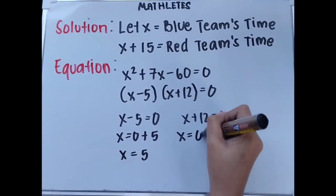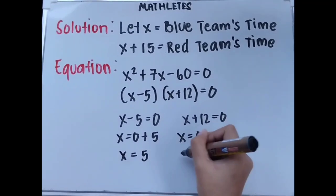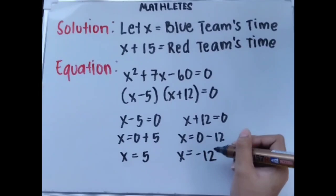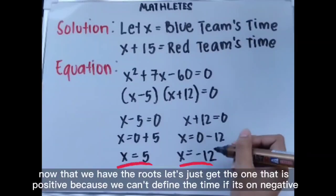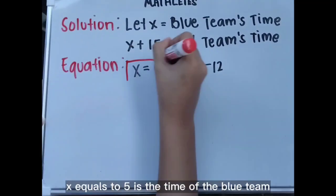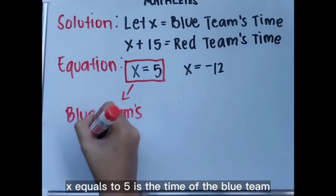Then x plus 12 equals 0. Moving positive 12 to the right side gives x equals 0 minus 12, so x equals negative 12. Now that we have the roots, let's take the positive one because we cannot define time with a negative value. The positive one is 5, so x equals 5 is the time of the blue team.